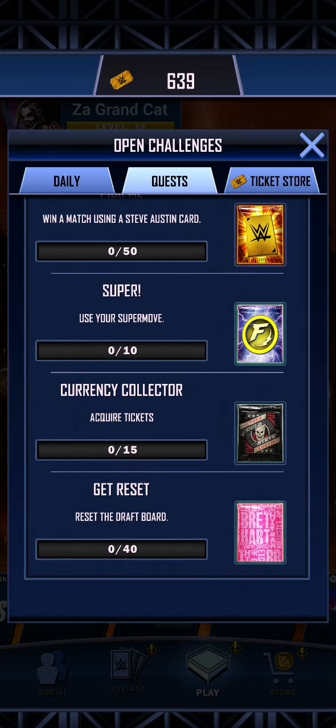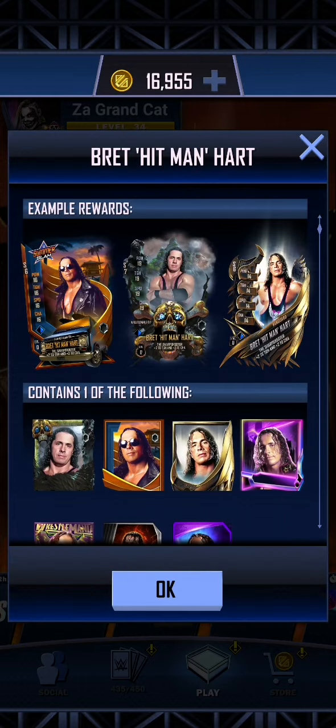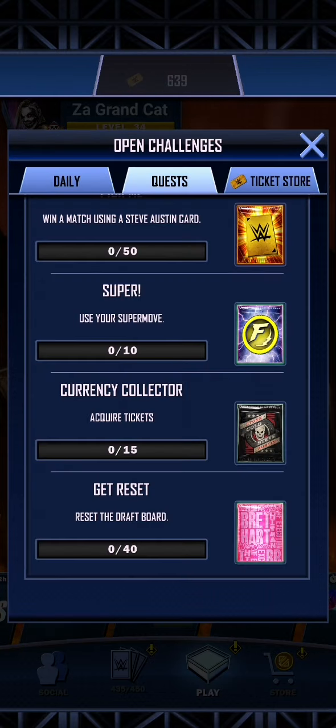There are five things to do in this quest. Once you've reset the draft board 40 times you'll get yourself a Bret Hart, in honour of the Blood from a Stone match that made Stone Cold's career. If you acquire 15 tickets,